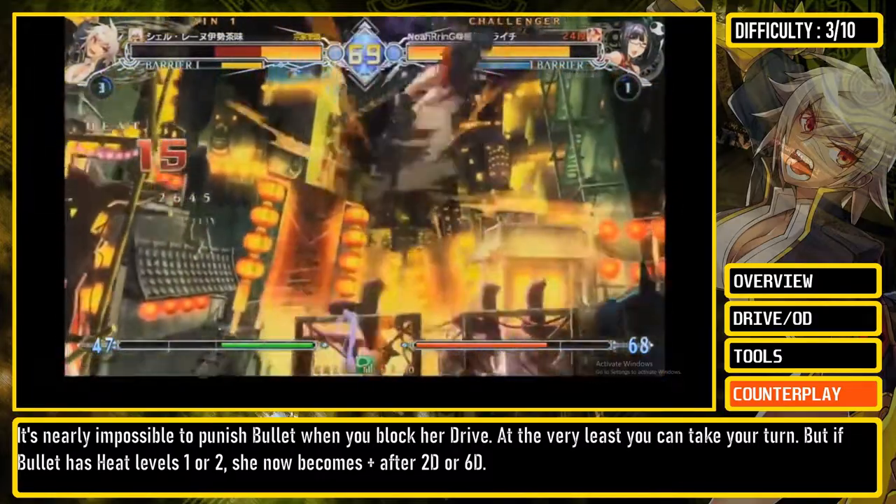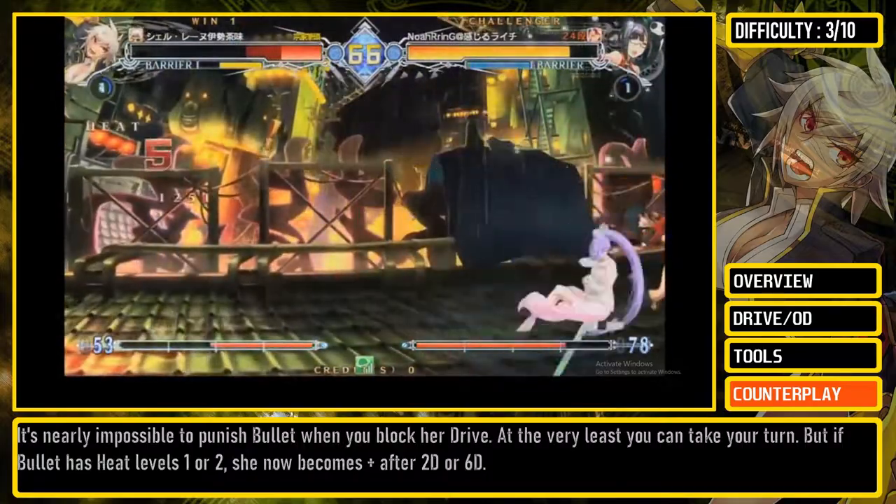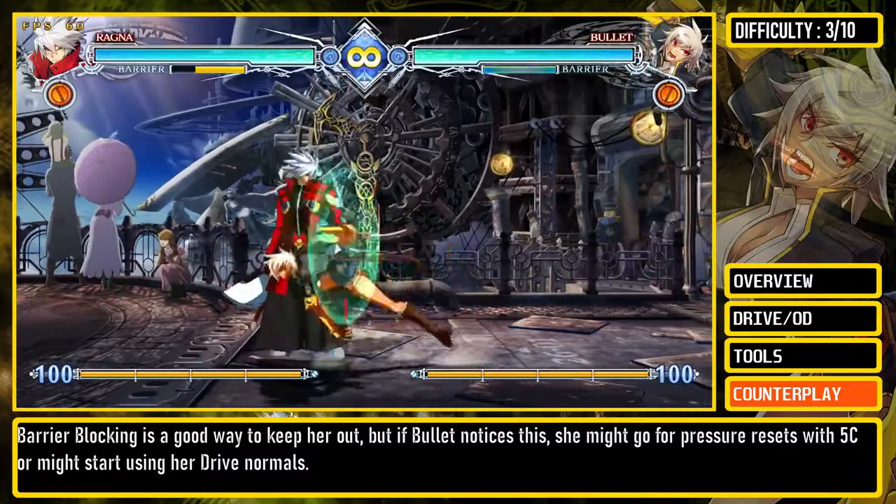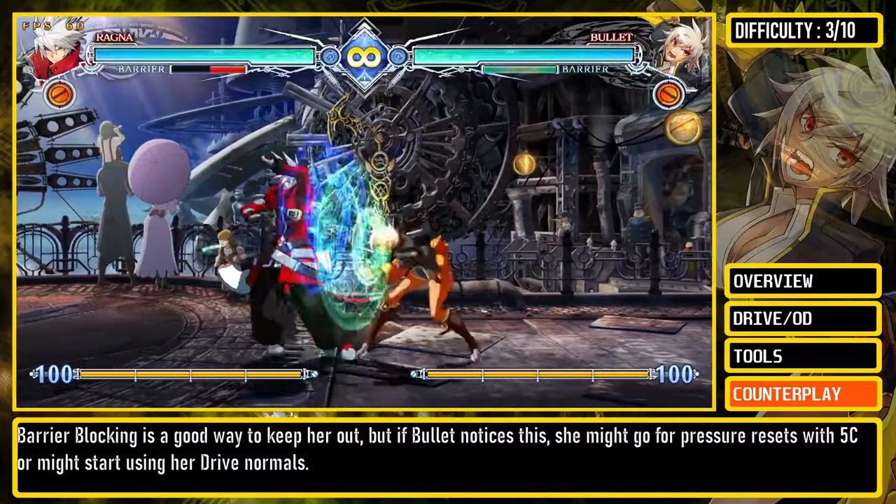But if Bullet has heat levels 1 or 2, she now becomes plus after 2D or 6D. Barrier blocking is a good way to keep her out, but if Bullet notices this, she might go for a pressure reset with 5C, or might start using her drive normals.